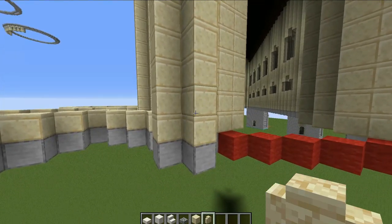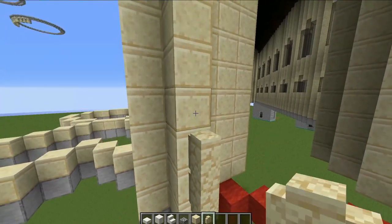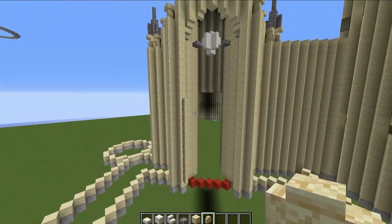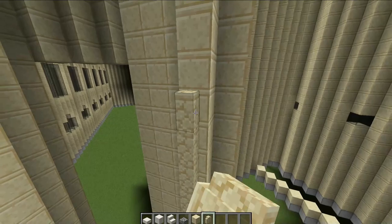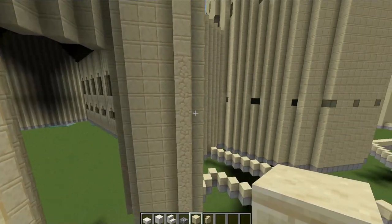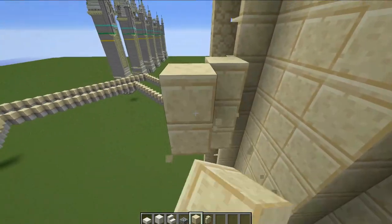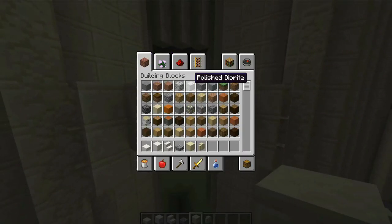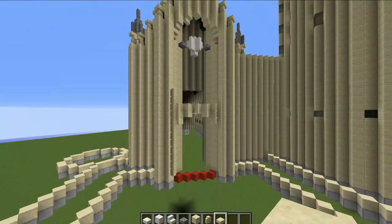Come up 12 blocks from the foundation level with some standalone walls on each side. Behind here, place three blocks on each side, then come across two blocks on each side with one block in the middle, and place a sandstone slab in the middle. There you have it — that is the front face now done. We'll cover the courtyard in the next episode.